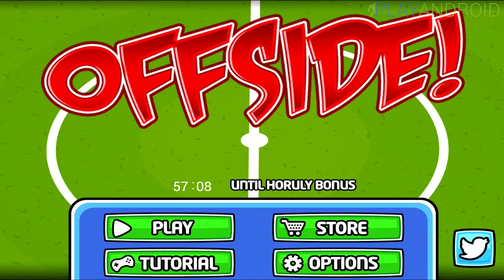We already started the game. You can see the main menu with the logo up front, and down below you can see four buttons: Play, Store, Options, and Tutorial. On the right side you can see a Twitter button to share your stuff on Twitter. There's also a timer showing 56 minutes until the hourly bonus, which I'll explain later.